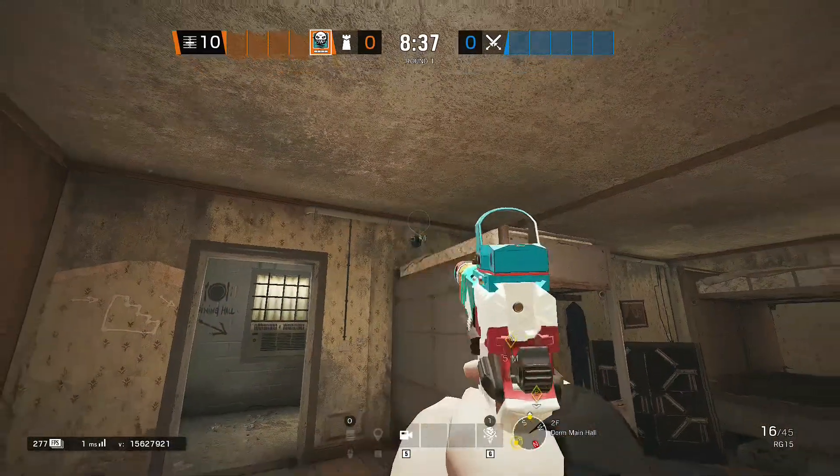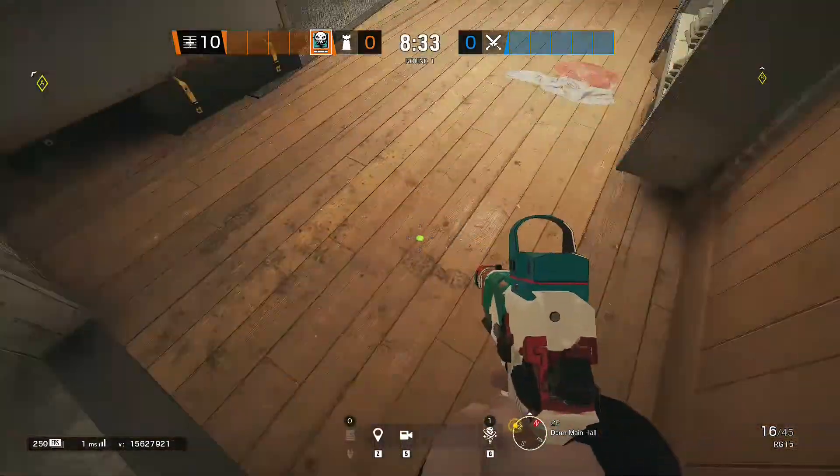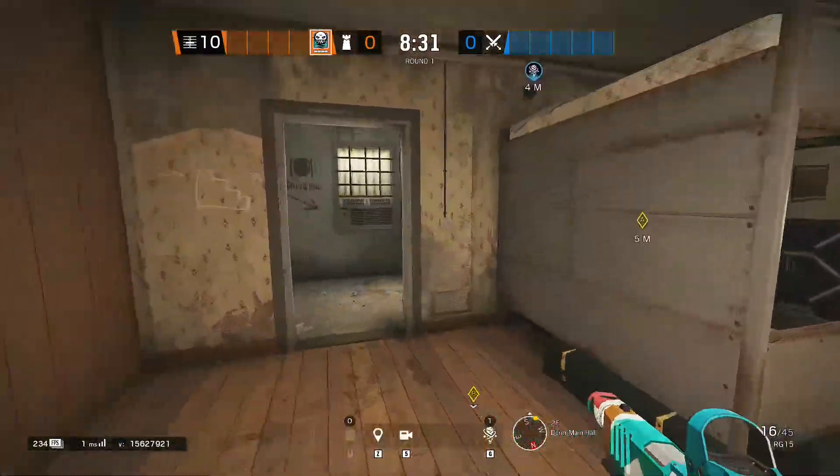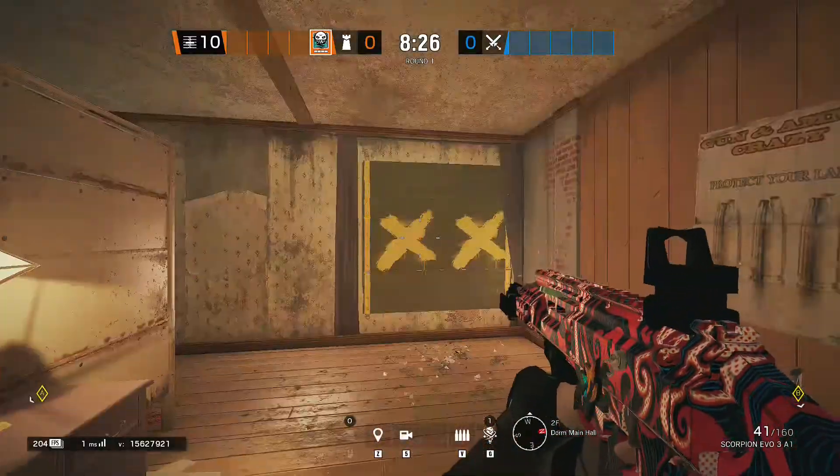We have an Ela mine straight by white again — with the four-meter radius they're going to get detected. Anyone playing B-site can also contest them with this placement.